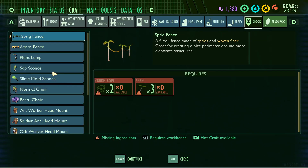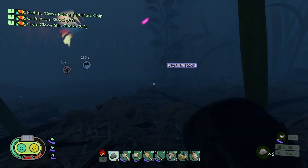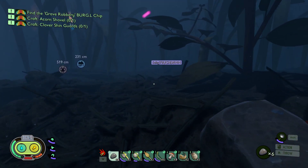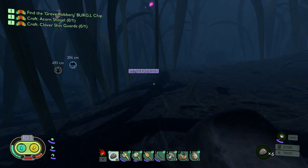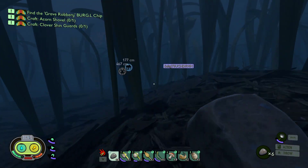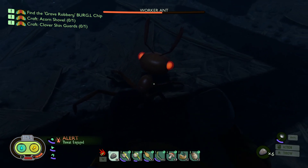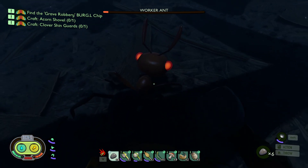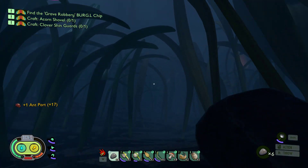Yeah, but I don't think they added that. The coolest thing would be like to have a wolf spider in your base - that thing would be massive. Exactly. I'm attacking an ant with a stone. Good luck. It's not attacking me - I killed it! I got 17 ant parts.